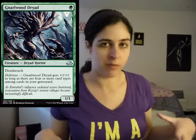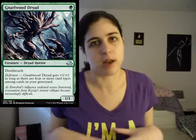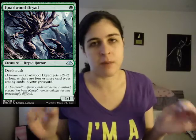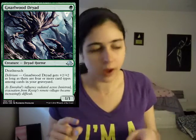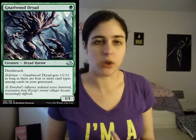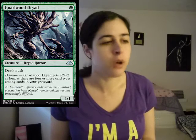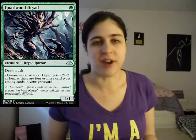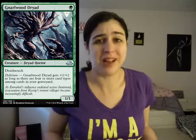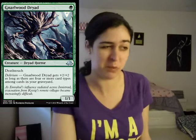Then we have Nara Wood Dryad. This is one of my all-time favorite green cards in the set. It's a one mana 1/1 with deathtouch. I'm a sucker for cards like this — usually one mana 1/1s aren't the best thing, but this is a really good card. Because if you have Delirium, it just casually gets plus two plus two. So it's fine — just a one mana 3/3 with deathtouch. Don't worry about it. Nothing to see here. Oh my gosh, this card is sweet!